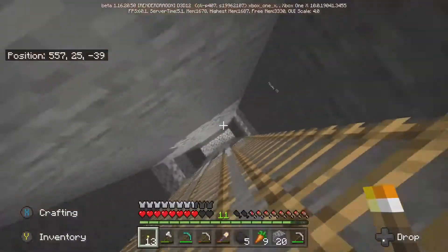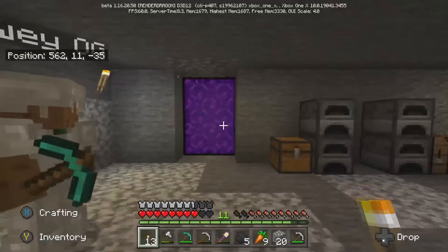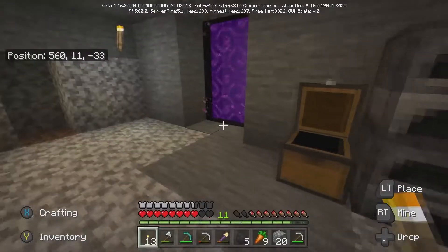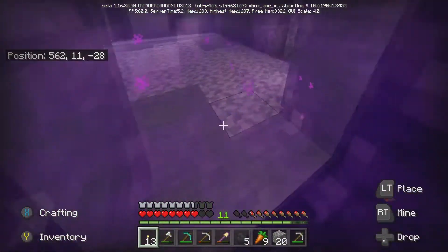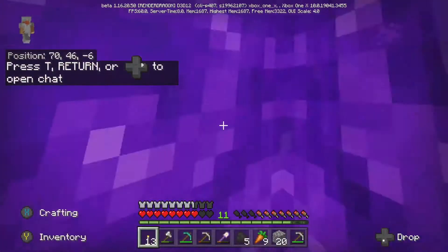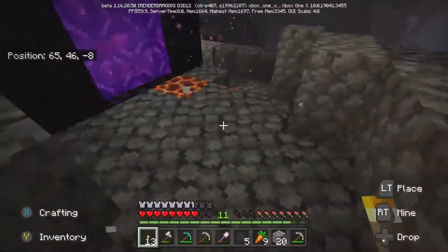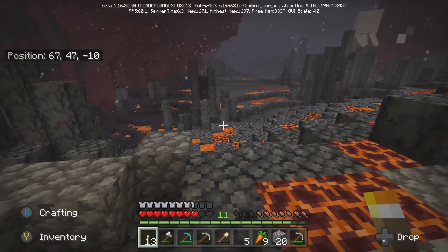We're going down to the nether — we built it down in the mine section boys. As you can see, we've extended some of the strips of the mine. We did find diamonds to mine the obsidian — that's how we got the portal. We've found six diamonds, made a diamond pick, and we're early entering the nether now. As you can see we've got one of the new biome spawns with a broken portal, and we've made a little wall around so we don't fall into the nether.